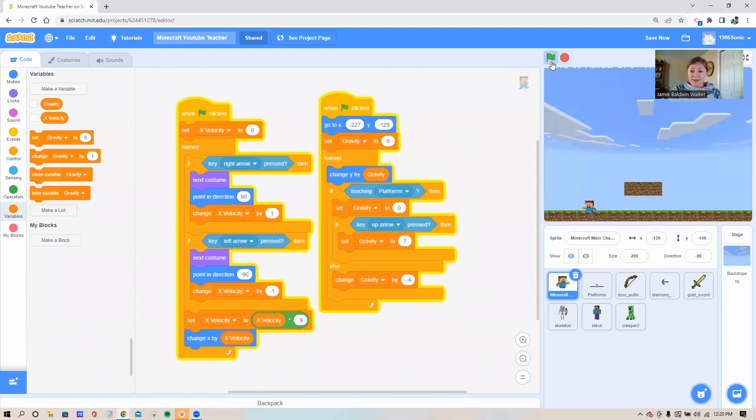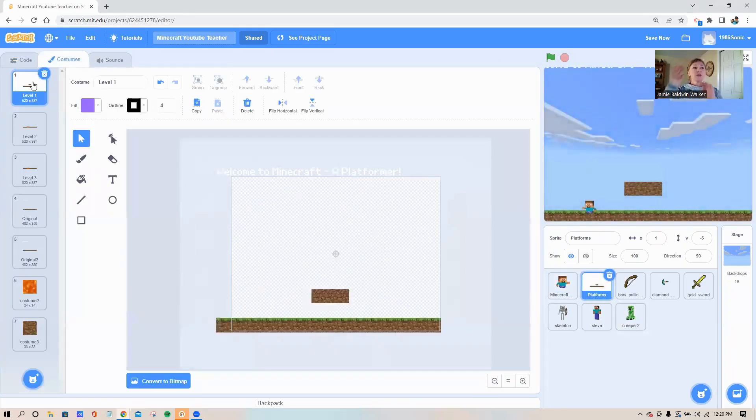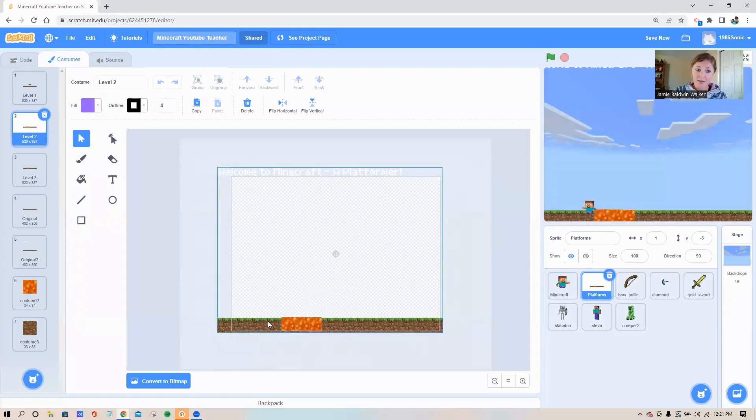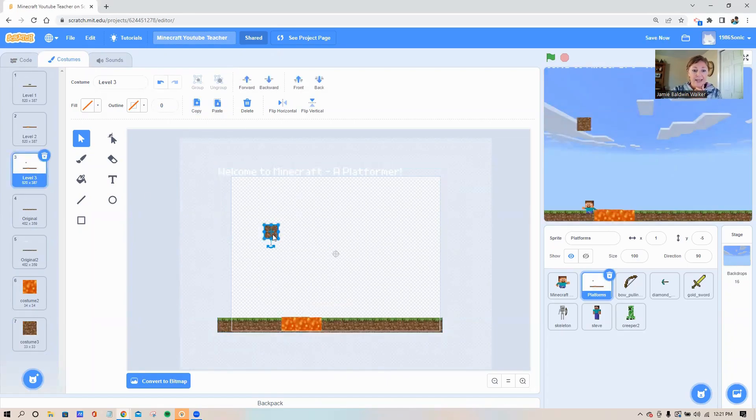I love how Steve's little arms move! Next thing we need to do is play with our platforms. Click on your platform sprite and come up to your costumes — we're going to create several different platforms that will appear in each of our levels. Whatever costume is number one will be level one. Let's make a platform for level two — I kind of like the lava for level two. I'm going to come down to costume seven, click on it, hit copy, then go back to costume three and paste that block in.